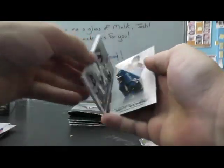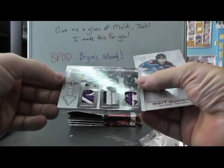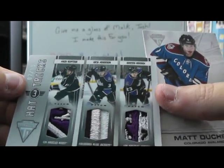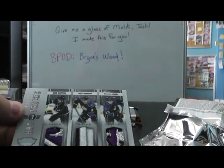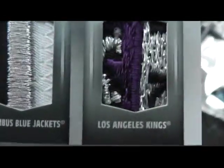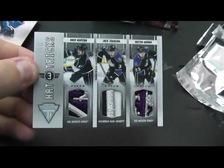And we have a triple — oh cool! Nice looking patches on this one. Number 7 of 15 — Anze Kopitar, Jack Johnson, Dustin Brown. Show the patches: nice chunk, bland, nice chunk. Cool looking card.